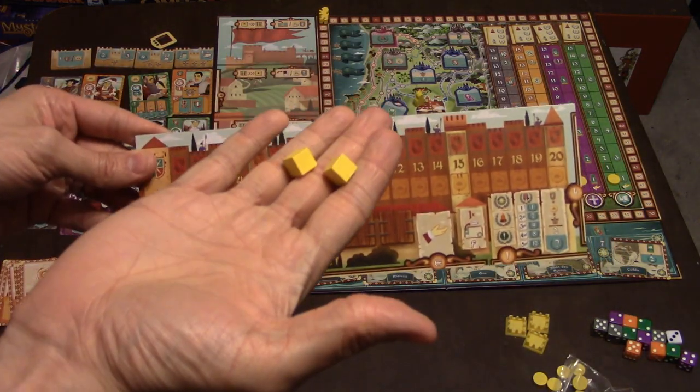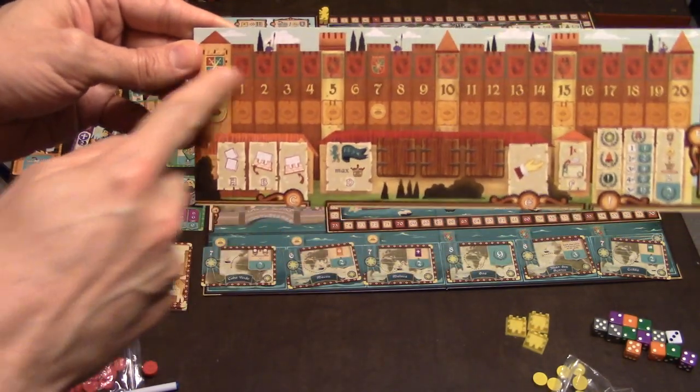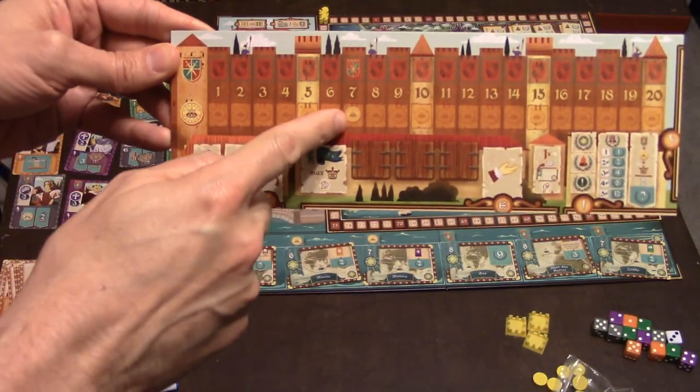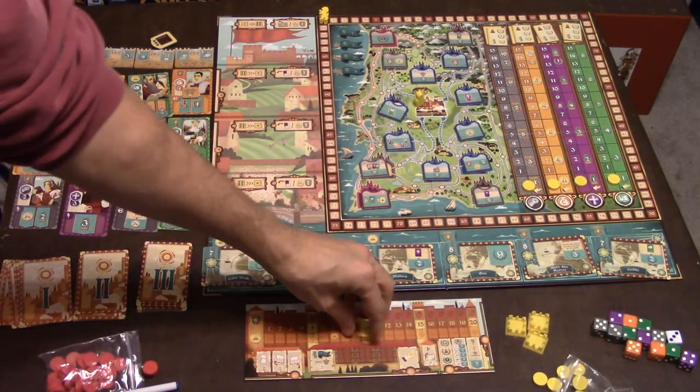Each player is going to get their own little player board and these little cube trackers. They're going to start off with seven guards — these shields here — and seven coins. They would put the little markers there and there.